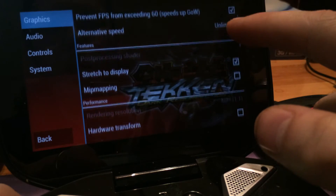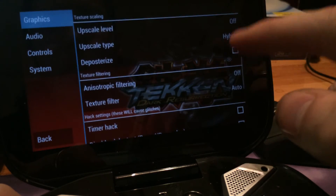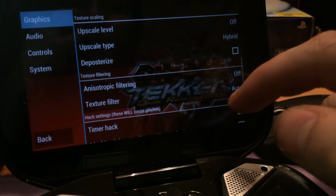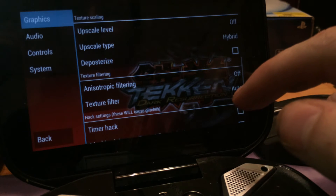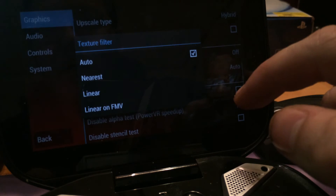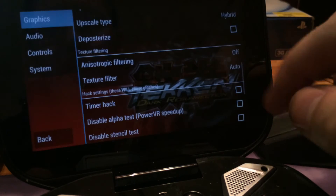When some better hardware comes out, you can even choose to upscale to about three times bigger resolution — for example, 480p will then become 1080p. And also the texture filtering, to not make the textures look so low-res.